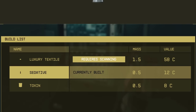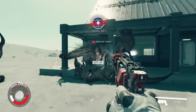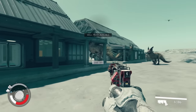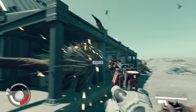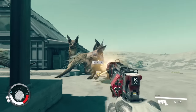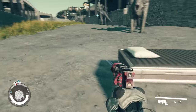If one of the headings says it requires scanning, that just means you need to scan the creature that produces that resource. It's not really that helpful since it doesn't tell you what creature actually produces it, so you just need to scan everything on the planet until you reach 100%. The fox bat is the animal that will give you the most XP, with 126 XP per fox bat.